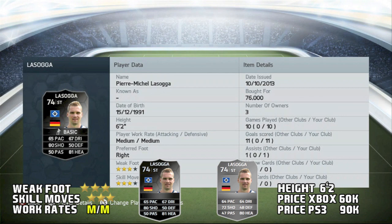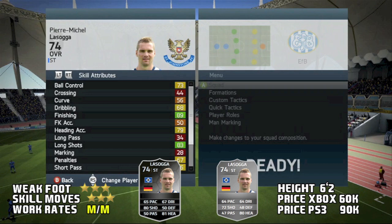Hey what's up guys, my name is Wheels and welcome to another player review. This time we have the Silver Informed Lasaga from Hamburg in the Bundesliga. He's 6'2", medium medium work rates, right footed, 3 star weak foot, 3 star skill moves, and I bought him for 76k, but as of right now he goes for around 60k. Don't worry, I sold him for profit a couple days ago.